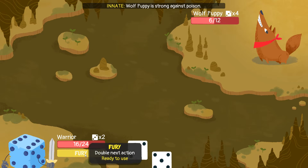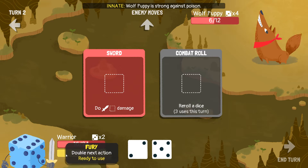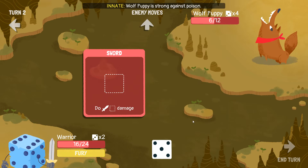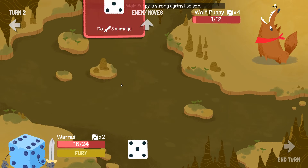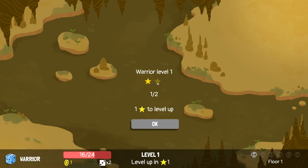You also have a limit break bar — it works exactly like limit breaks in the old Final Fantasy games. As you move along, you level up, and when it hits full you can use its ability to double your next action. We will reroll this dice. We've only got six hit points left on him so if we can roll a six we could instantly kill him. We'll use Fury — double the next action — which means we'll hit him for five twice. We're in the fight. My next action means the next fight I'll level up.